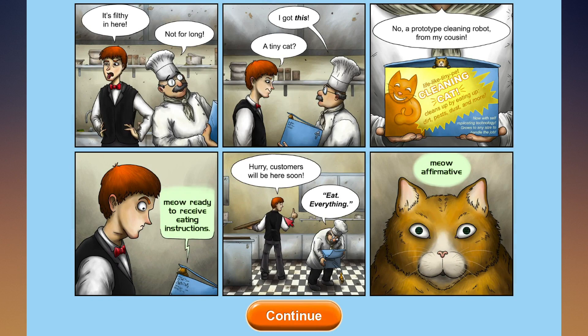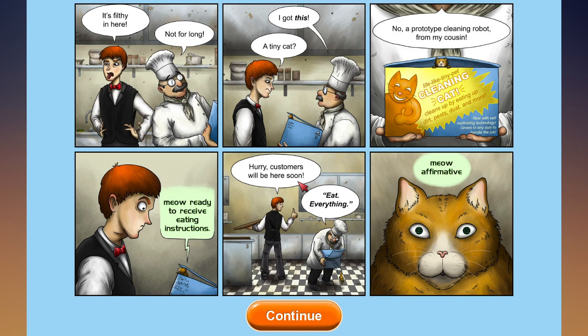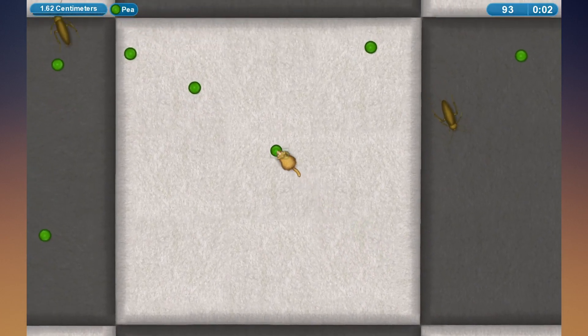The graphics isn't going to be too good, it's sort of like a flash game, but no big deal - it's not going to be a triple-A game or whatever. I got this tiny cat - a prototype cleaning robot from my cousin. Life-like tiny cat cleaning robot cleans up by eating dirt, spares dust, and more. Self-replicating technology grows to any size to handle the job. Okay, use the mouse, arrow keys, or gamepad to control the goldfish. I'm not so sure how good this game is going to be - WASD seems to work fine.